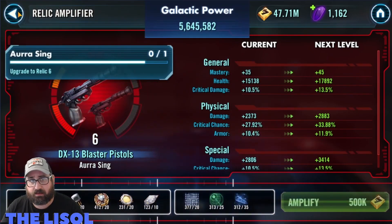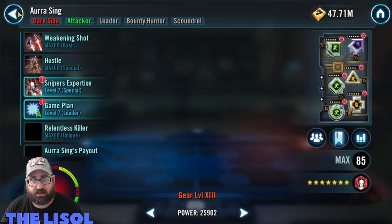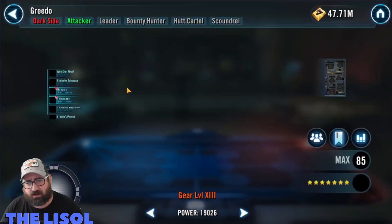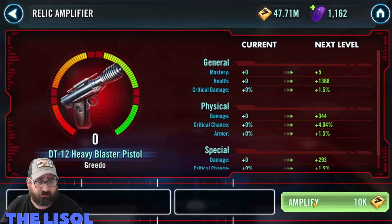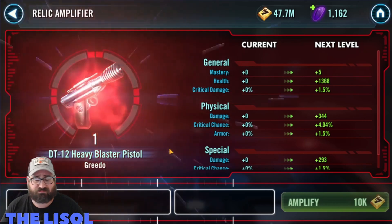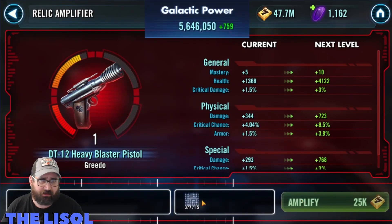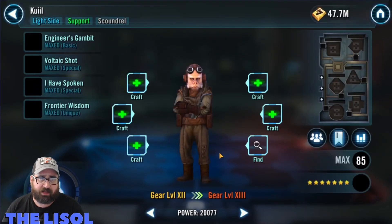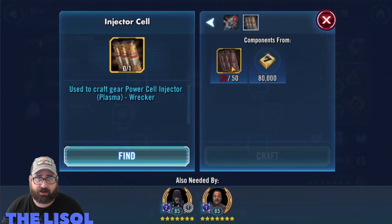Then I go back and take Greedo up to Relic 1. I take Greedo over any of the others because I actually use him in the Crate Raid a little bit — he's kind of useful on a mishmash team at the 300, like base difficulty level.